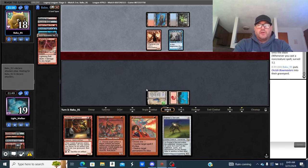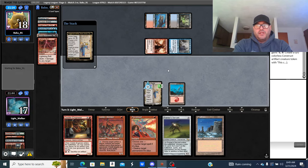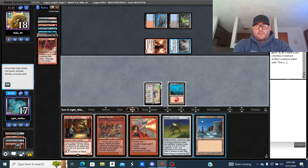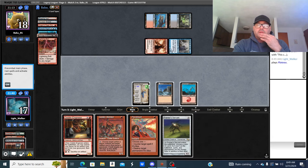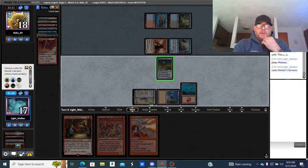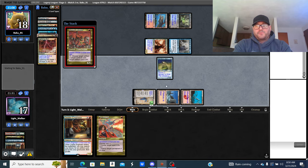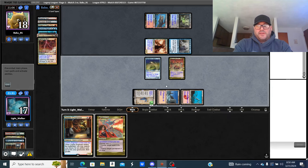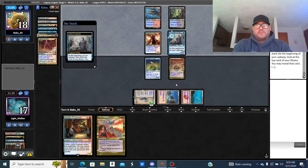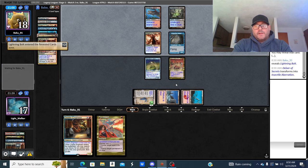Bolt that thing. He's got two cards — probably Force of Will. No Wasteland yet. Cool. Starting with Painter here, see what he does. I can hold up Blast. Name blue and play out. If I get Dazed I'd rather have two creatures on board. Looks good — unless he has a Wasteland. No flip on DRC. Lightning bolt cool — he's going to Brainstorm first.